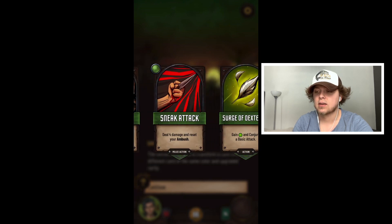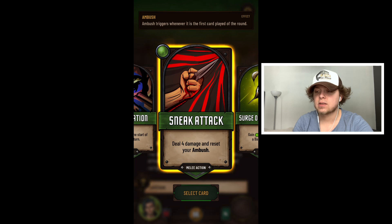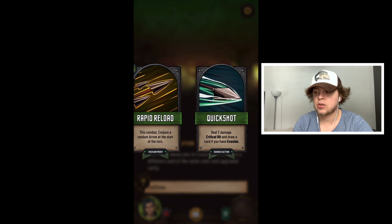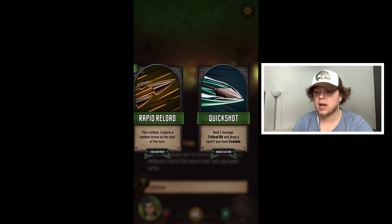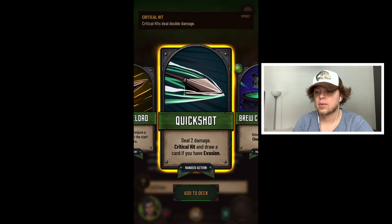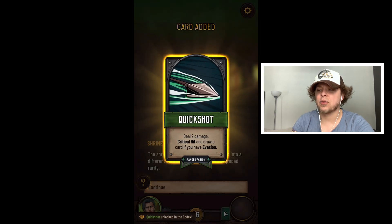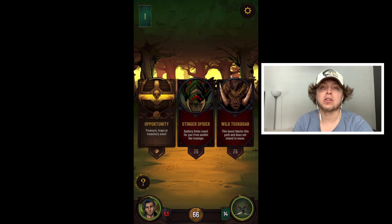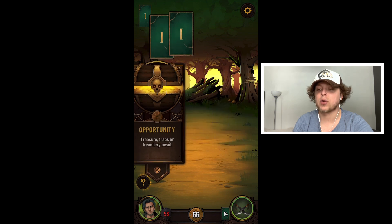'Examine the shrine, transform a card.' Let's transform sneak attack. We can transform it into critical hit — 'draw a card if you have evasion in combat, conjure a random arrow at the start of the turn.' I don't really like those options, but we'll go ahead. We transformed it. Let's leave — I'm telling you, it's a curse whenever you're filming a longer video, that's when you get all your notifications. Let's do treasure traps.